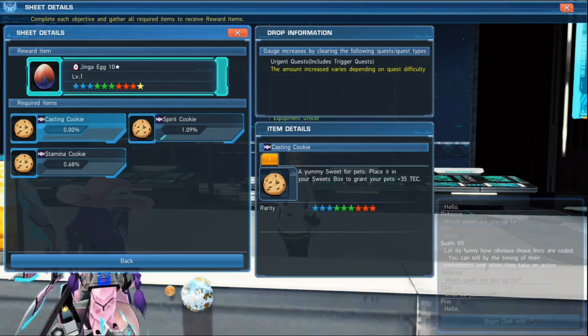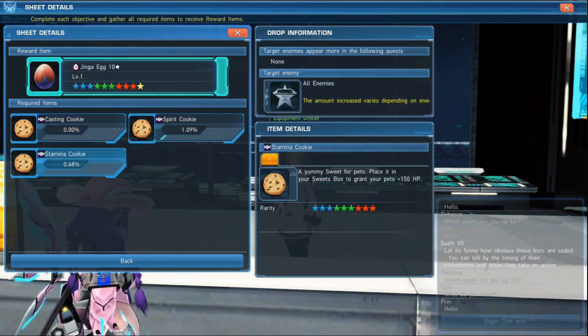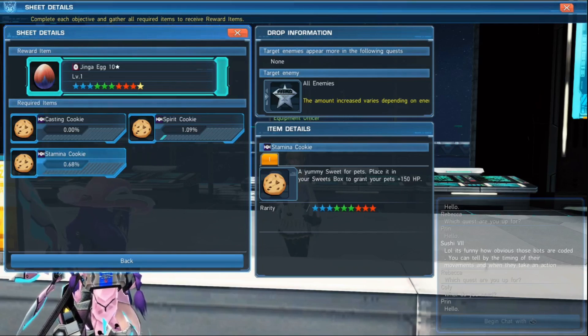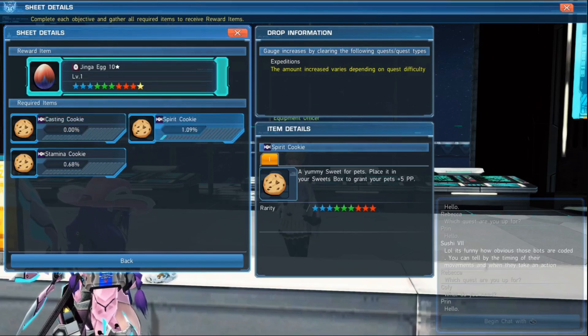For the casting cookie, the gauge will fill up by completing urgent quests. For the stamina cookie, that gauge is going to fill up as you do the other two, because there's no single type of target quest to perform in order to obtain it. So once these gauges fill all the way up, you're automatically going to have that required item drop as a white item. You cannot just buy these from the shop — you have to run these quests, fill up these gauges, and then you will be rewarded that egg once you've gotten all three required items.